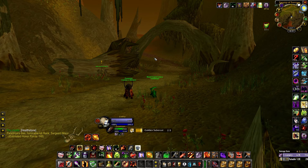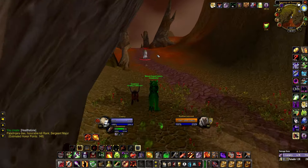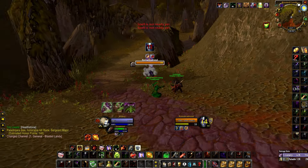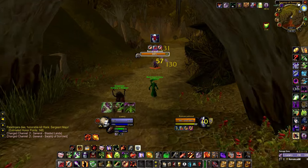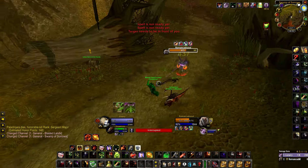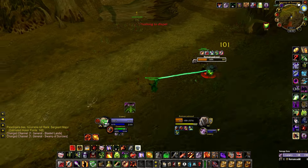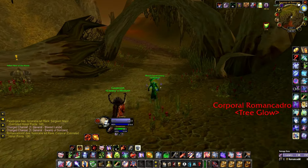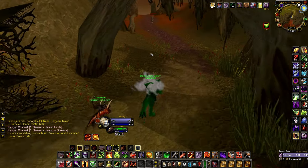Just moments later I encountered another player. This is a really nice spot in Swamp of Sorrows — you can find a lot of Alliance players at this exit. Same thing: I immediately fear him and get on with the dot rotation, and he just dies.